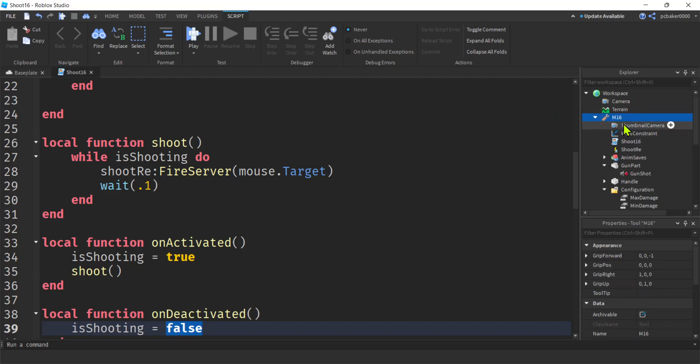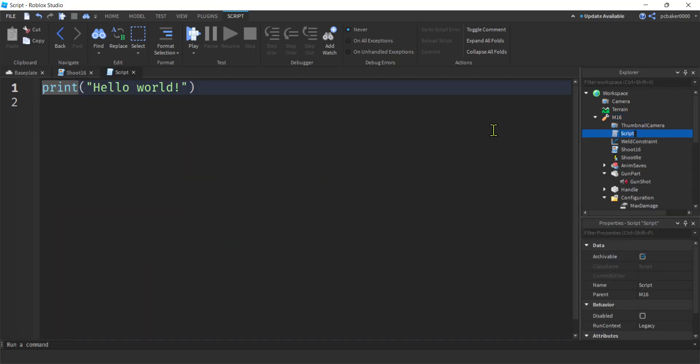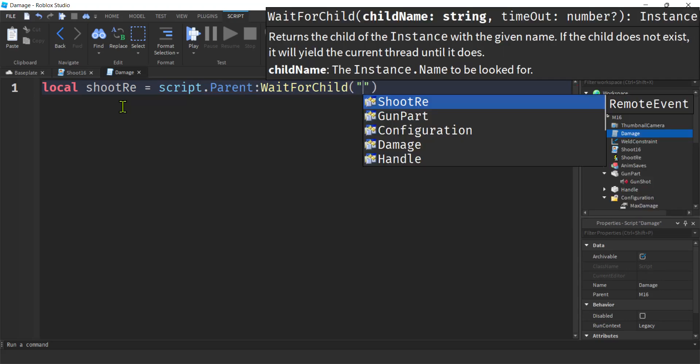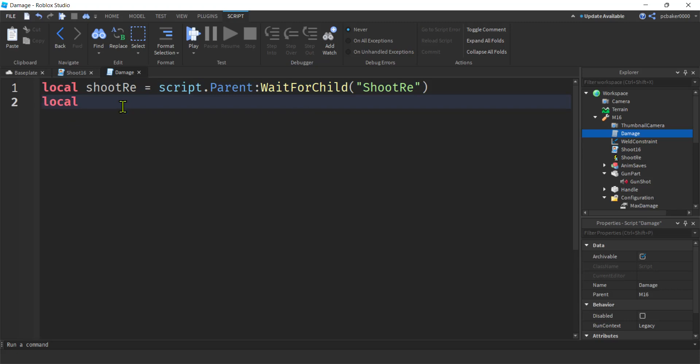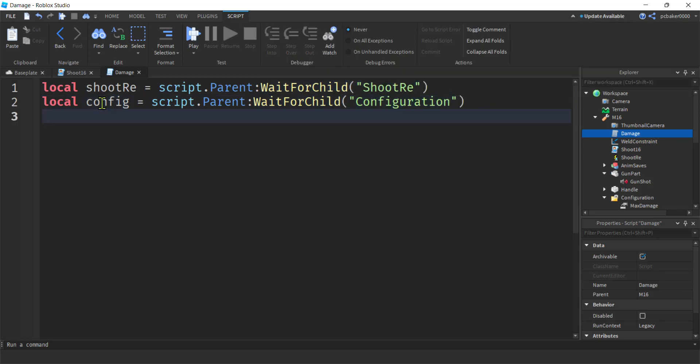Let's go to our M16, hit the plus sign, add a script, and start working on our server script — I'm going to call it 'damage' since that's predominantly what it does. In the damage script, we get 'shoot_re' with: local shoot_re = script.parent:WaitForChild('shoot_re'). Then let's get our configuration folder — local config = script.parent:WaitForChild('configuration'). Better safe to use WaitForChild even if it'll probably already be there.